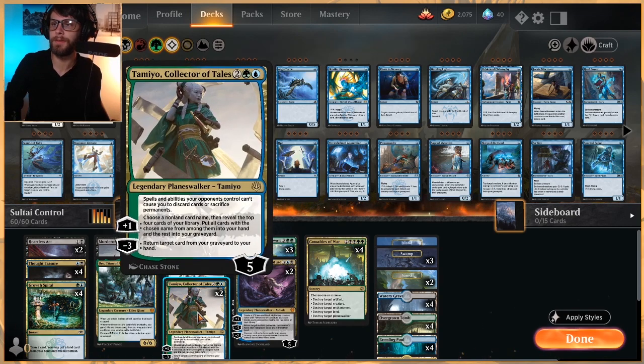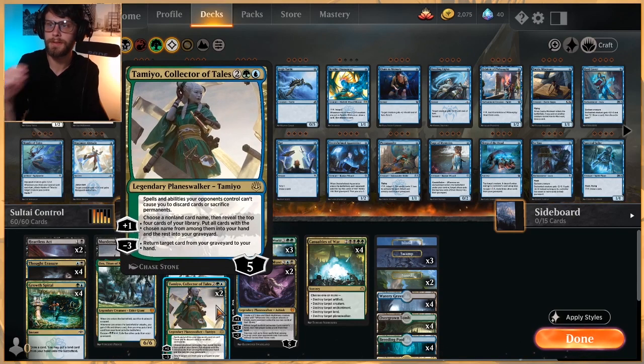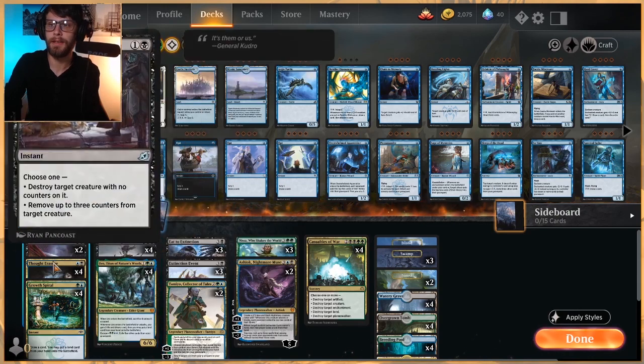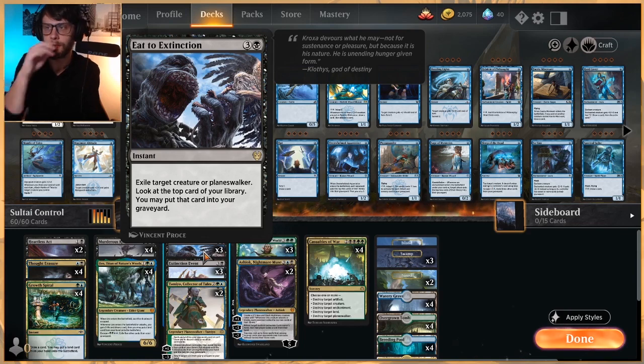As far as Planeswalkers go, we do have Tamiyo as a two-of here - one of my favorites. I really, really love Tamiyo. Not only does it stop things like opposing Thought Erasures, but it also gives double value to a lot of your spells and fills your graveyard if you need to. Which can help us cast things like Uro, but also pull things like a Thought Erasure back if we know they've got a problem card, or an Eat to Extinction to get rid of whatever the opponent might have on the field.